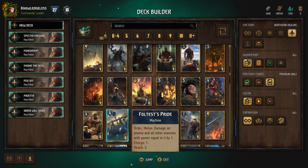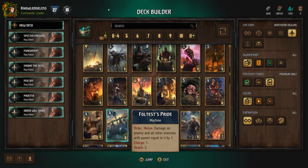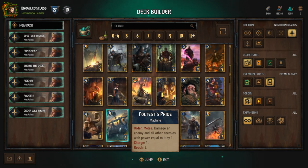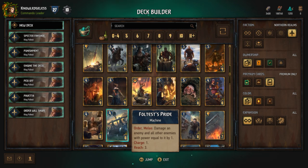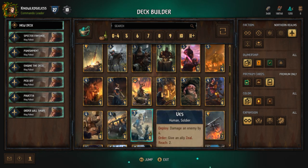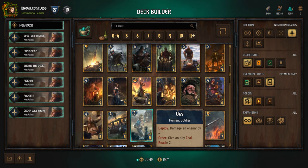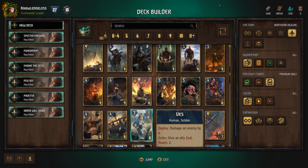I'm also going to mention Foltest's Pride. You're probably never going to play Foltest's Pride in a Foltest list despite Foltest being in the name — it's really good with a different leader. Vess is good for order decks. Really strong remote force strength power removal — it hits a lot of very important cards that you want to get rid of. A lot of engine cards get destroyed by Vess.